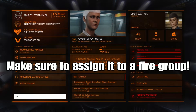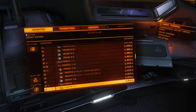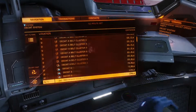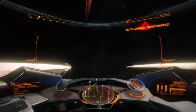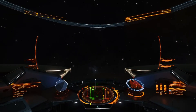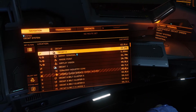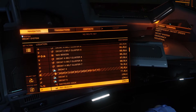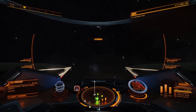Definitely the further away the better because you're going to be in a fast ship, so once you get within the window of scanning you have to slow down or you're going to have to pitch up to stay scanning. What you want to do is head to the nav beacon — you have to leave the station to be able to target it — but in your navigation panel, go target your nav beacon and supercruise over there.